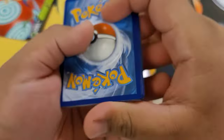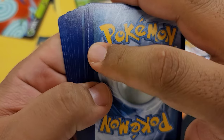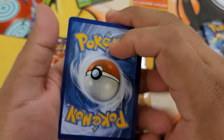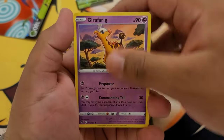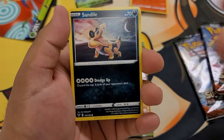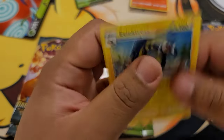Here is our first pack of Vivid Voltage. Here is your Vivid Voltage code card. Oh man — look at the condition of that card right there. Oh no, that's our energy — see why we get rid of the energy? Cause they're useless, cause they're ugly. Metang, Girafarig, Boltund, Mudbray, Joltik, my cute little bug, Weedle, Tynamo, Sandile, reverse Hero's Medal, and then a regular rare Electross.